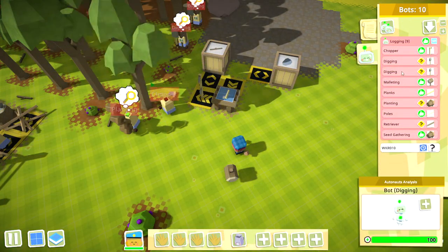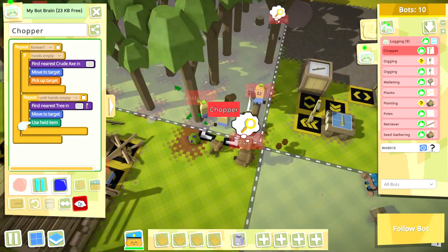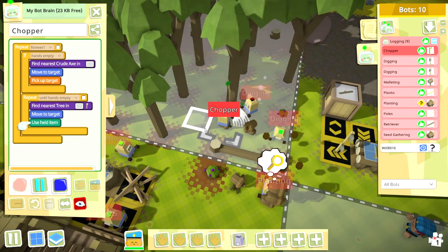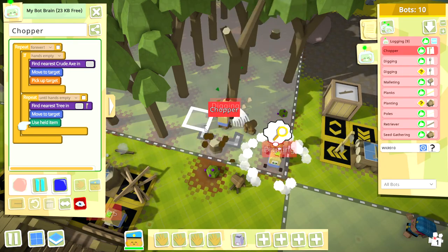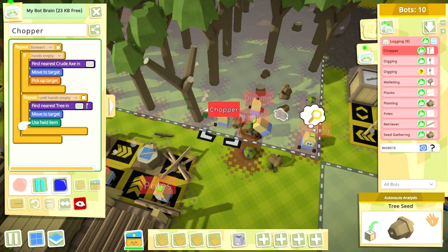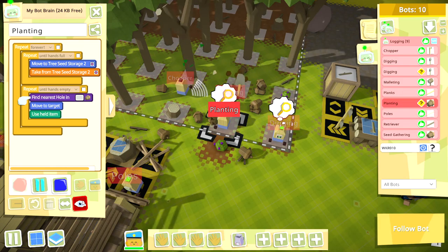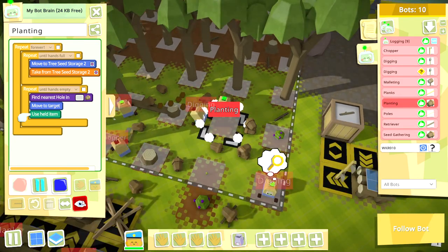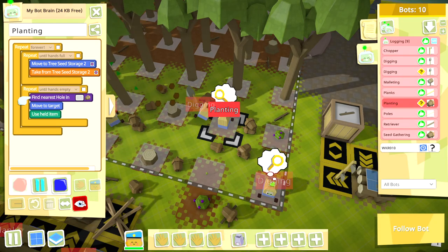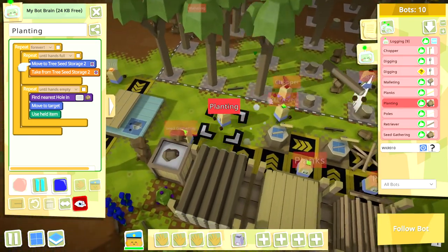Take chopping down trees as an example. It's trivial to tell the bot to use its axe on a tree, but what if your axe breaks? You can tell your bot to get a new one and go back to chopping with an 'if hands empty' condition, or even get it to craft its own axe. Programming one bot is pretty simple and accessible, but the game is not simplistic. The complexity arises through the combination of robots doing their own tasks. That bot chopping trees will eventually run out of trees, so you'll want to plant some — meaning another robot digging holes and a second one collecting seeds and planting them so the forest can grow back.